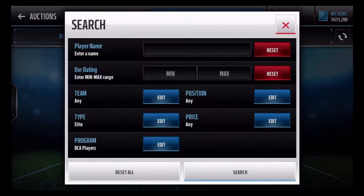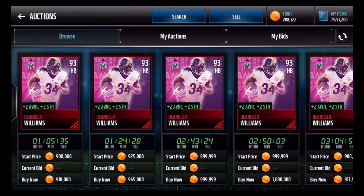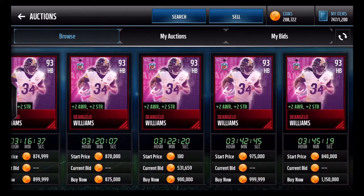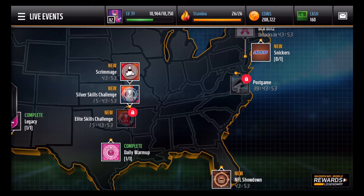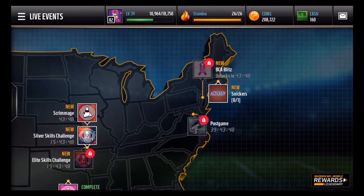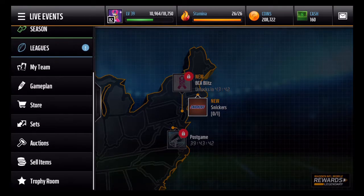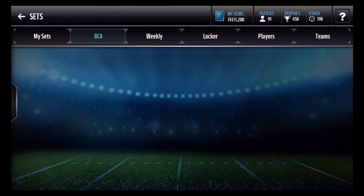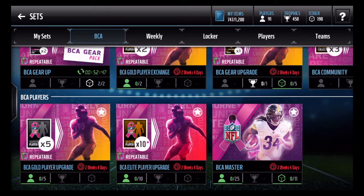D'Angelo Williams is going for around 850k to 900k right now, which is a lot better than yesterday when he was at like 1.5 million. If you guys want that card I would recommend waiting towards the end of the promo or at least the middle — the price will go down. For the time being, just keep doing BCA blitz events, grinding out those collectibles, filling out the BCA gear sets, and you should be in good shape.